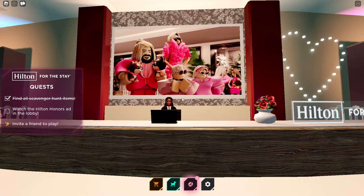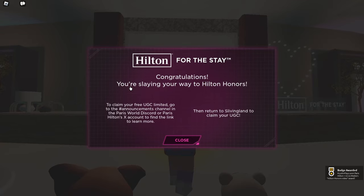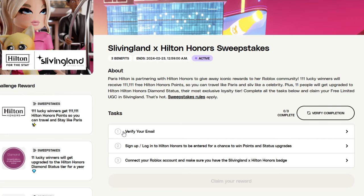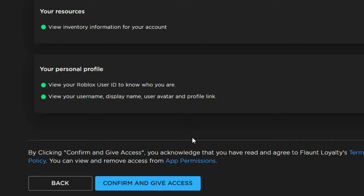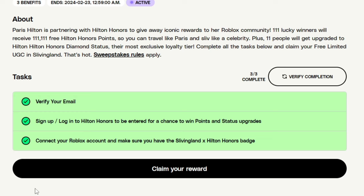Now let's head back to the lobby. Once you're at the lobby behind the check-in desk, there'll be a screen with the ad playing. At the end, you'll complete the second quest. If you click Claim, you'll see that we either need to head over to Discord or head to Paris Hilton's Twitter. Let's head over to Paris Hilton's official Twitter — I'll leave a link in the description. First, we need to verify our email: enter your email, it'll send a code for you to put in, and that completes the first task. Next, click Sign In. Then the last thing we need to do is connect our Roblox account. Go ahead and confirm, and this will complete all tasks for the final quest.